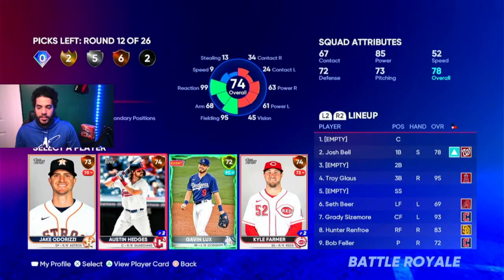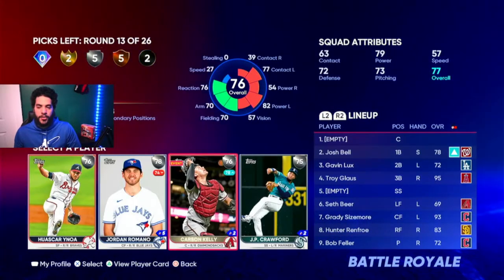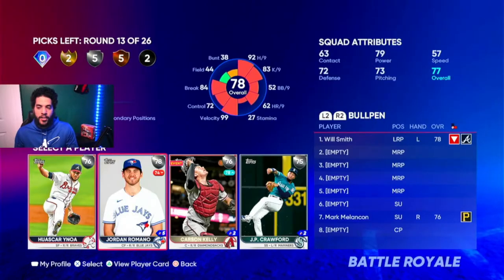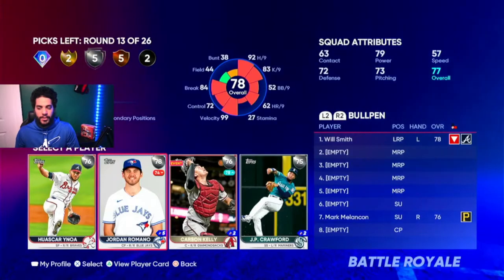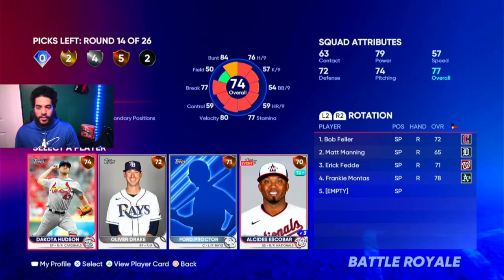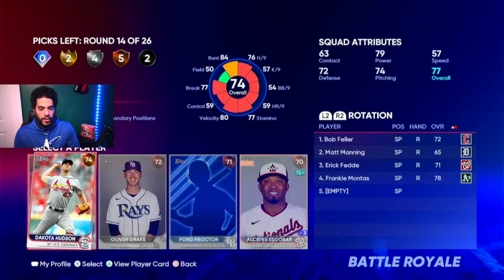Another supercharged card — don't say no to these. Here's a situation where you need to have experience with cards because JP Crawford always has a good swing. A lot of people like Carson Kelly, and Romano actually has a pretty good motion. If someone has a good motion, it kind of overrides their pitch selection. You're going to pitch maybe one inning with them or just three batters — I'm going Romano. We have Dakota Hudson who has a sinker, slider, and a circle change, so we're going to go with him.